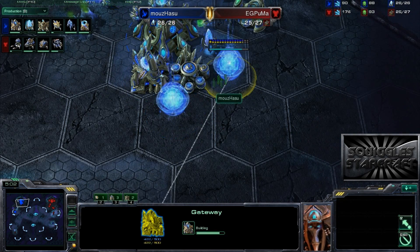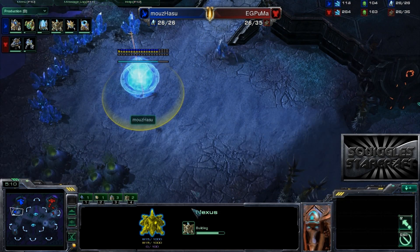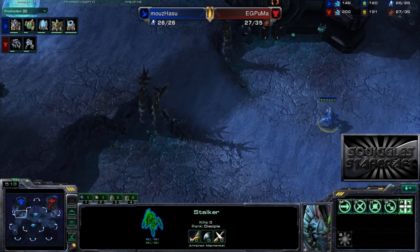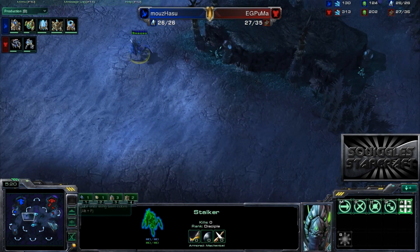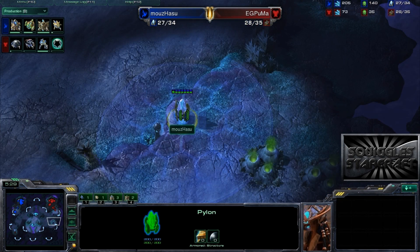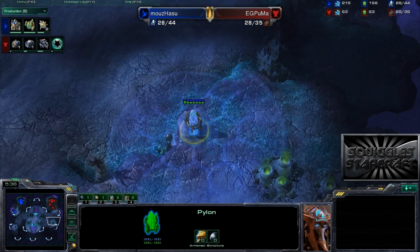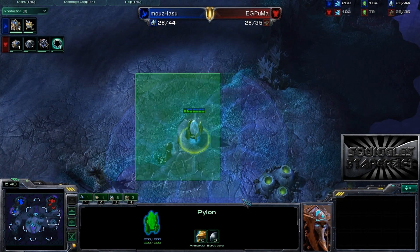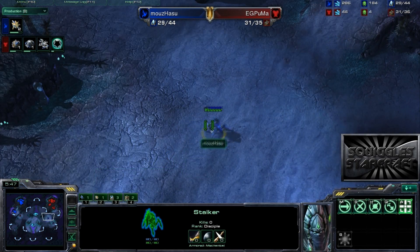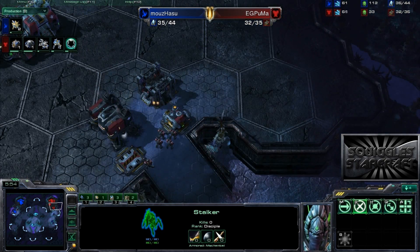So it's going to be up to Hazu to defend. Looks like he is going to go for two more gateways - a three-gate expand build - of course getting that Cybernetics Core down super fast. He can hold with his units right here and defend, but it looks like he is going to be moving out with this first stalker. Just wants to see if he can get some map control and get some scouting done. There is this pylon in a nice position by Hazu. He's going to be able to scout any drops that go around this way, warp in reinforcements, maybe warp in a counterattack, and do all kinds of shenanigans with that pylon for very little investment. Very good cost-to-benefit ratio going on there.